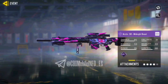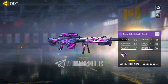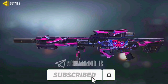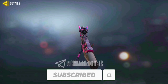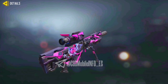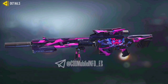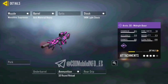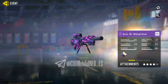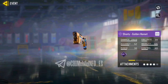The next weapon blueprint is of the Arctic 50 Midnight Beast and you can see it's completely a beast weapon blueprint — 100% you are getting a trait-worthy weapon blueprint in the battle pass. I love this weapon blueprint — the 3D modeling is to the point. You can see a raised beast on this weapon blueprint. The color combination is also amazing: neon pink on purple tint. The scope and the mag have detailing as well, so you'll get a really amazing feeling while reloading. Rating this 5 out of 5.